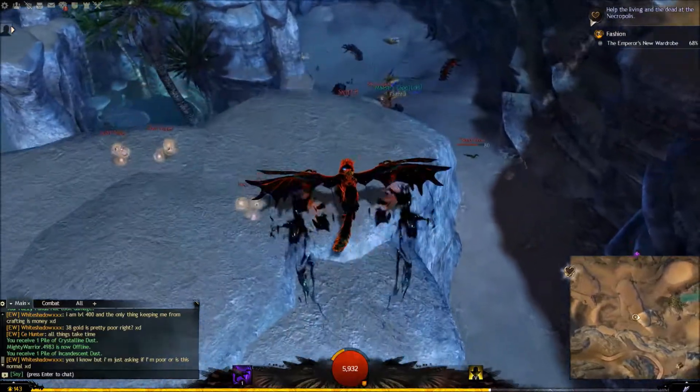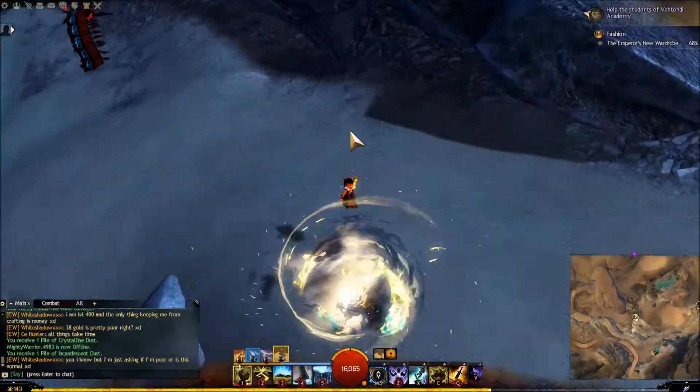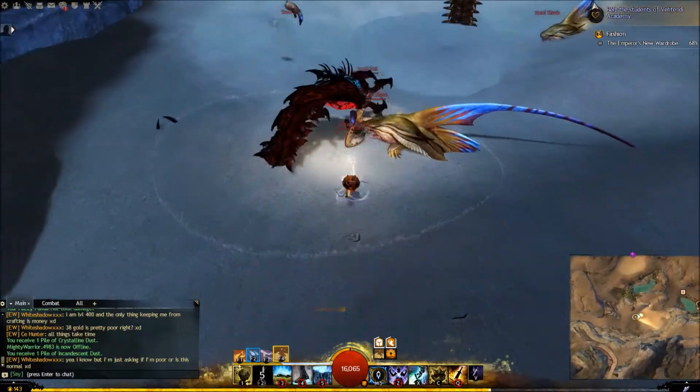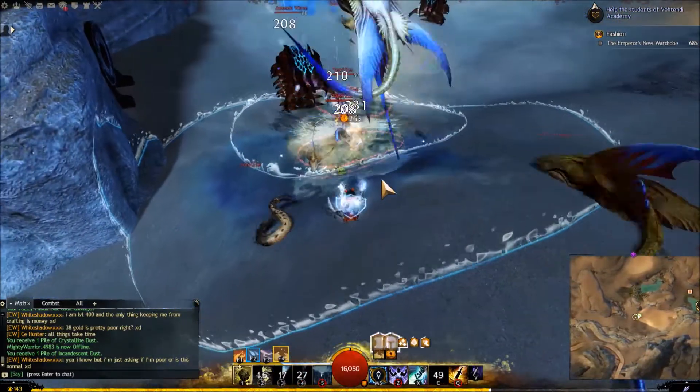What I usually do is swap to the Raptor as close as I can to the fight. The engage is really nice with this build because it joins everybody together and you can just apply all the CC together right away to control the mob.